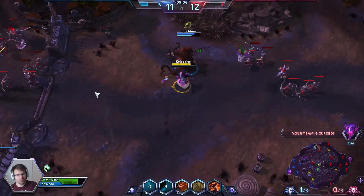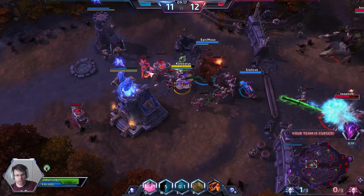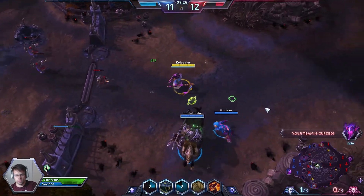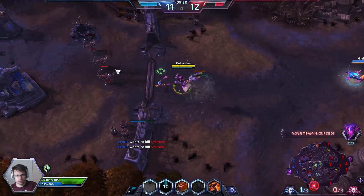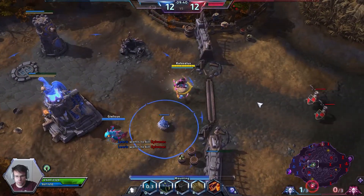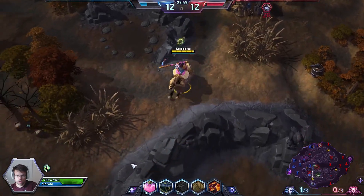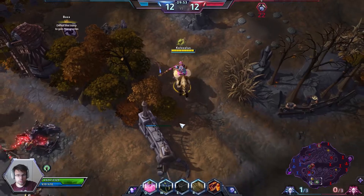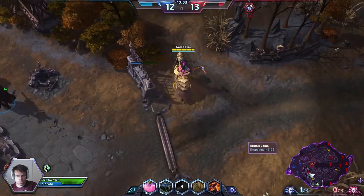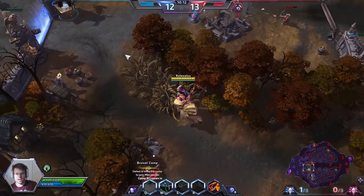I will go middle to help our Butcher because on top we already have Leoric and Zagara. I'm not sure what the problem was — maybe the VP was actually pretty huge in that last fight. I'm going to throw the blind. Oh god — if that would have caught him that would have been a kill secured. Anyway we're just going to keep hammering away at the enemy minions to try to nullify any damage coming from this curse.